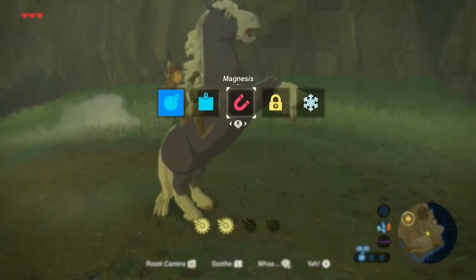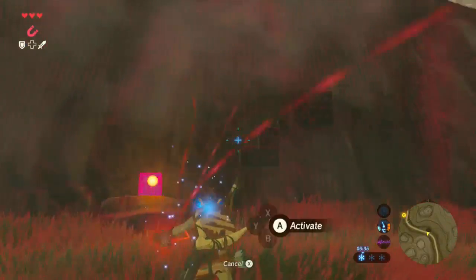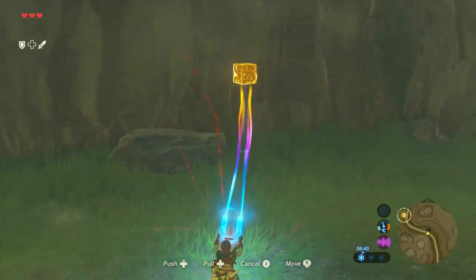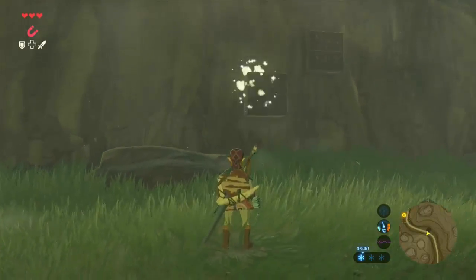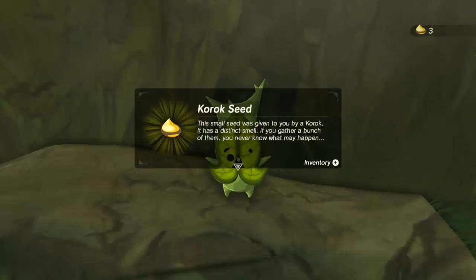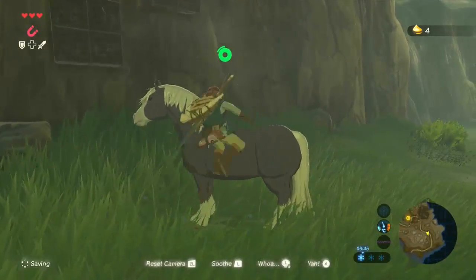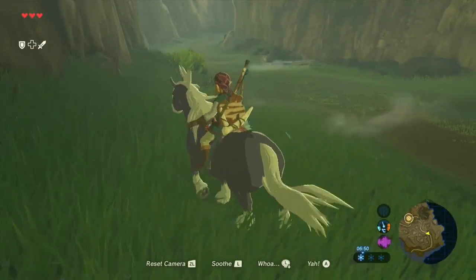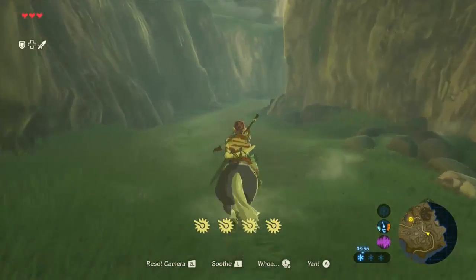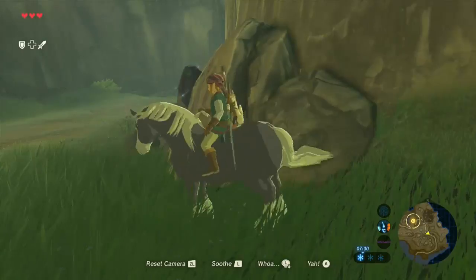Speaking of Koroks — alright, let's get off you. We have a little Korok puzzle right here. Match the two blocks up by putting this one here, and we get a little Korok friend. There we go. Can you stop getting everywhere where you're not supposed to be? We need to get to Kakariko Village, my friend, and you're taking me there. We're almost there. Stop running into the freaking walls, man.